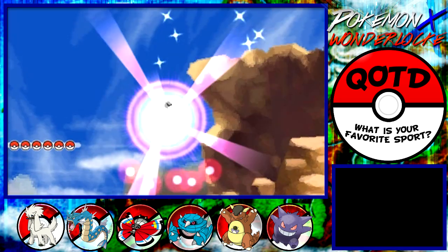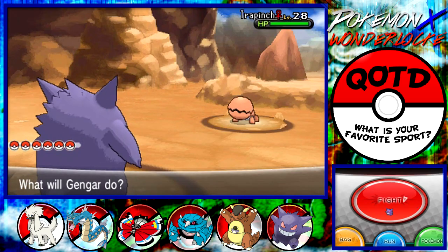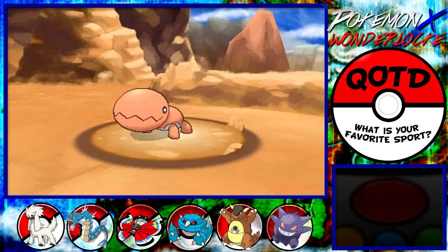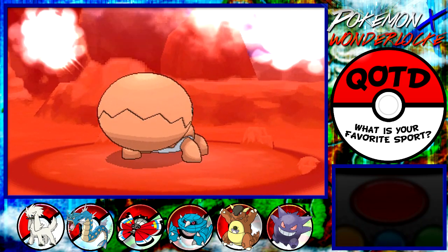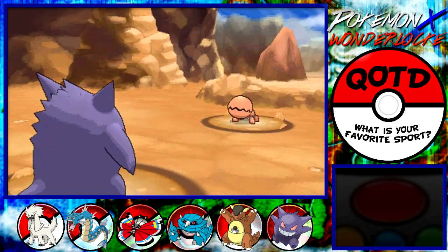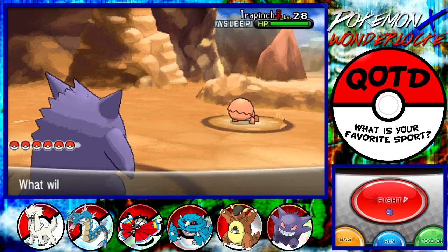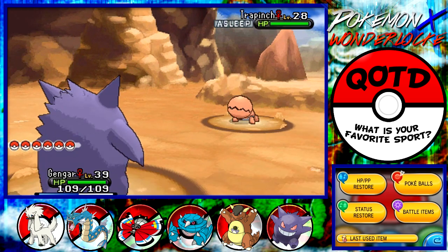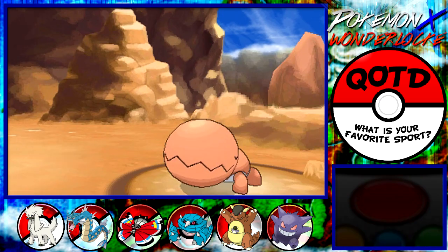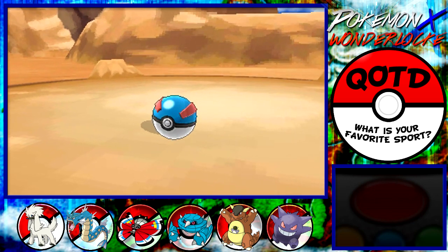Someone got on my case for calling Trapinch 'Trippinch' — who cares. I should have used Hypnosis to catch it. It doesn't even affect me — that's just Normal-type. I guess it only has Ground moves which can't touch me anyway. Let's use a Great Ball. I might as well stock up on items too since we're very low — I always forget to stock up in these let's plays.